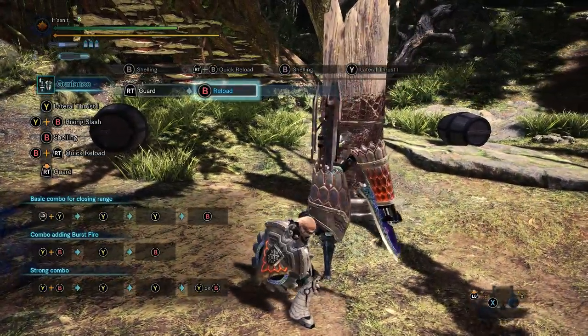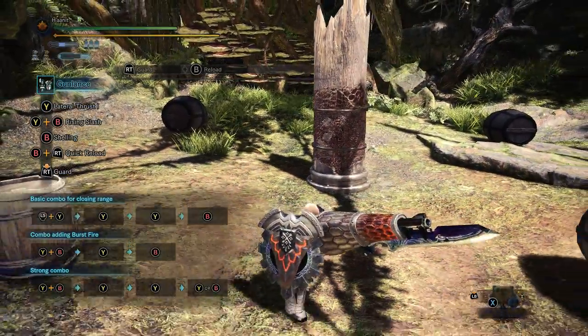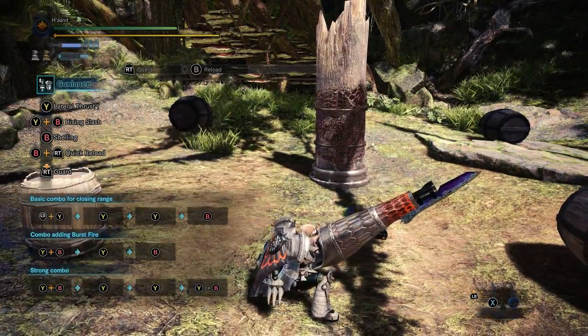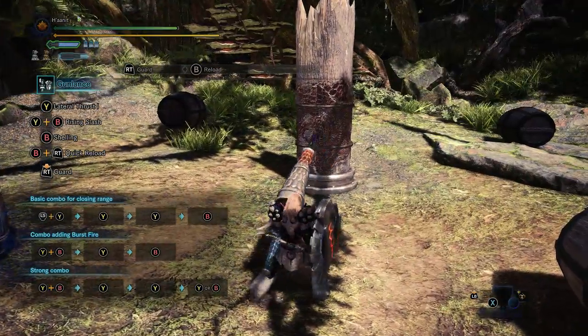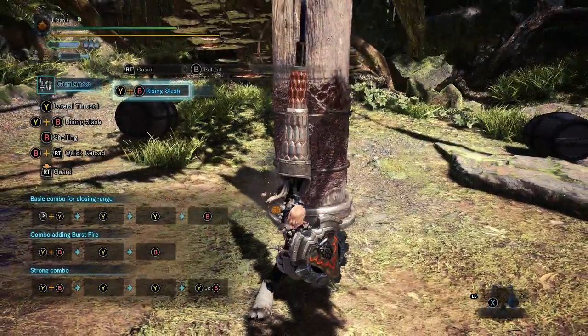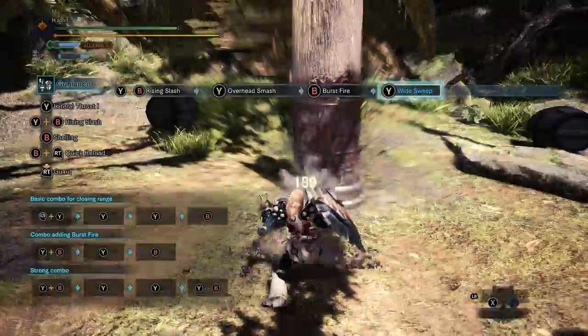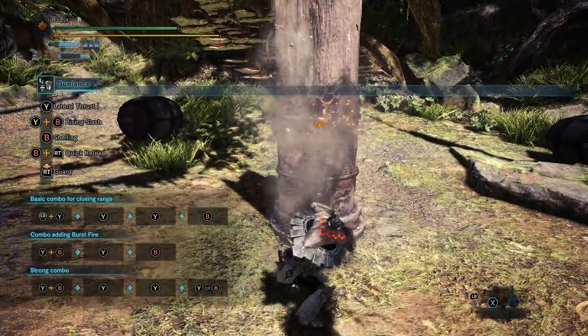The only way to maintain distance, and obviously to do optimal damage, is poke shell, poke shell, poke shell. There is no counterargument for wide gunlance. If you find that boring and you like to do the awesome slam and full burst infinite, you should use one of the normal four gunlances.